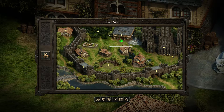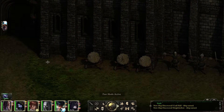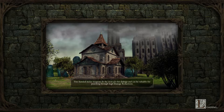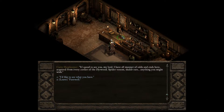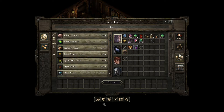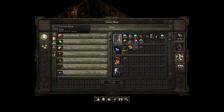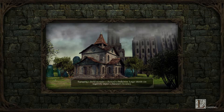Caed Nua Keep. Curio shop — is she in the curio shop? No. But now we've been to everything. Let's go to the curio shop as well. So you can see what a fortress looks like when most of it is accomplished. Hello, curio shopkeeper. I have all manner of odds and ends here, acquired from every corner of the Durban — spiderwebmen, scalder ears, anything you might wish. A lot of stuff, some of it quite expensive. Withrak brain or something like that. We'll look into it further when we have very good items to enchant something really, really well.